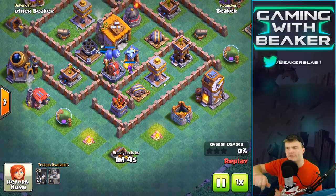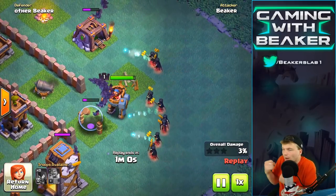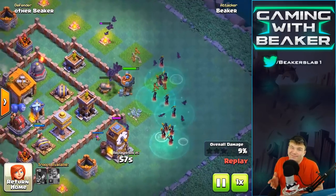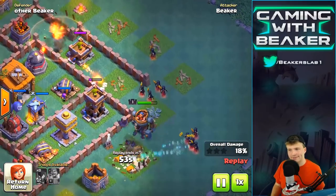The Night Witch — if you haven't seen them yet — they just throw bats, they just drop bats. And unlike a normal witch, they don't really tank for themselves because bats fly. Glad we covered that.